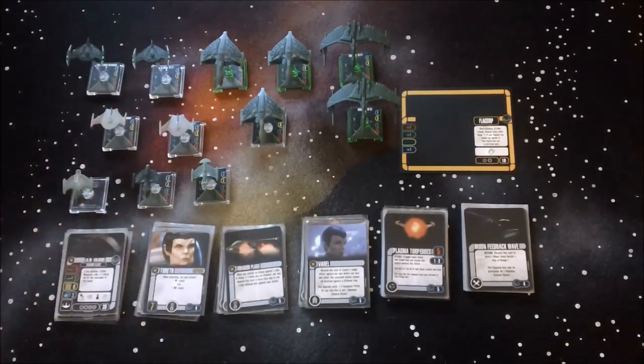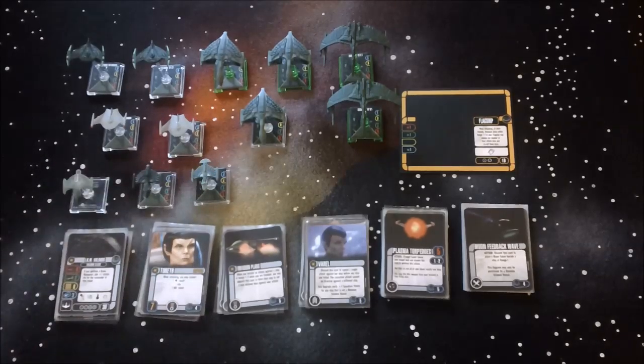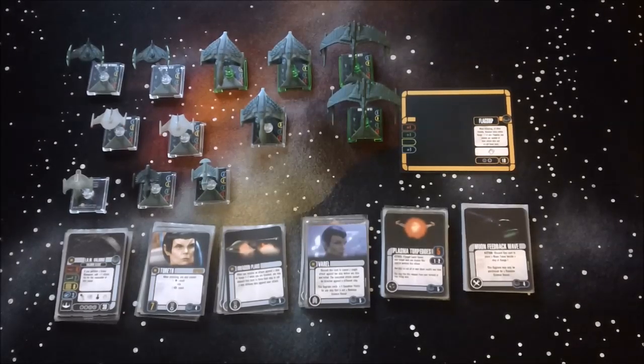The D'deridex class came with the starter set, and then one of the OP prizes was a named version. It's a decent ship — has lots of defense, not so much offense, and some interesting abilities. The one from the starter set, the Kazara, has a cool ability where if you attack while cloaked you get an extra attack die, which makes it a little bit nicer.